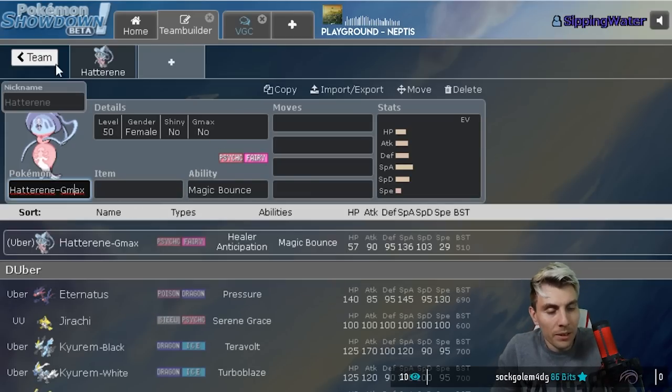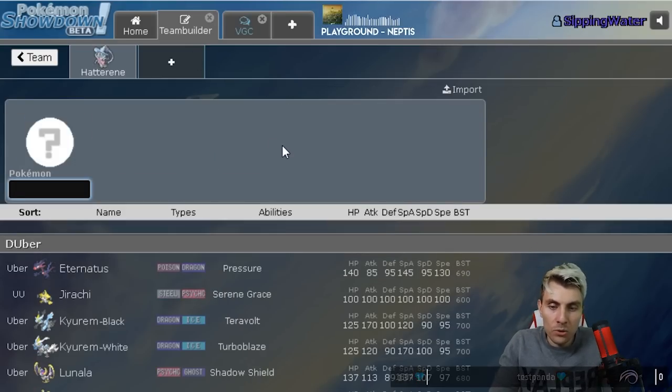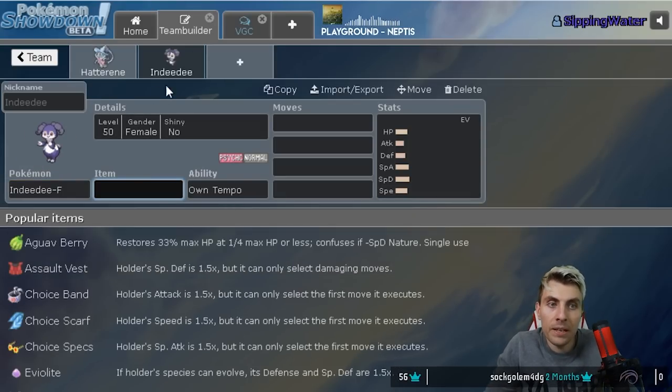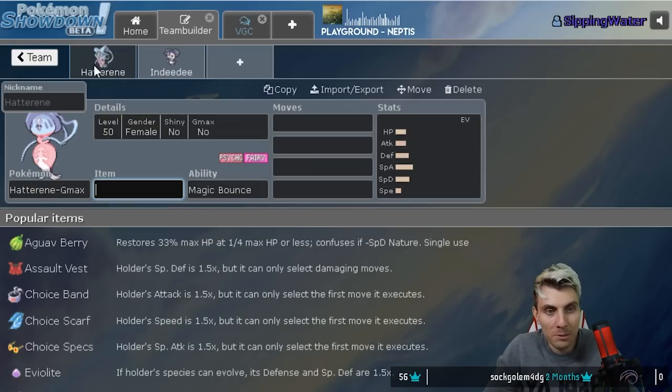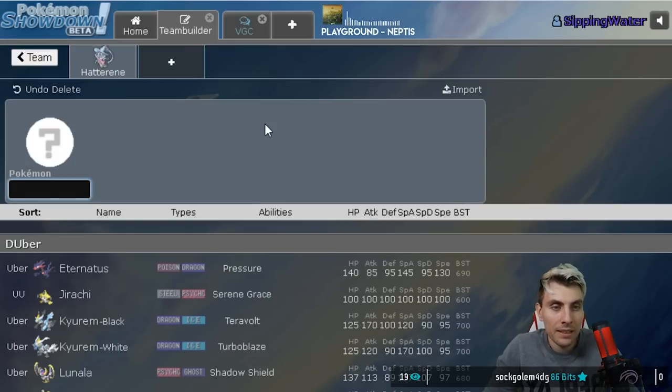Hatterene is such a powerful Pokemon in pretty much every series we've seen it in. Obviously it's always had its best buddy in female Indeedee to help it set up with Psychic Terrain, which boosts the attacks, and the redirection as well. But Indeedee is no longer around, so it makes it a little bit more tricky to get Hatterene set up and make full use of it.